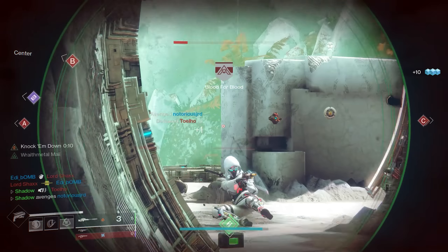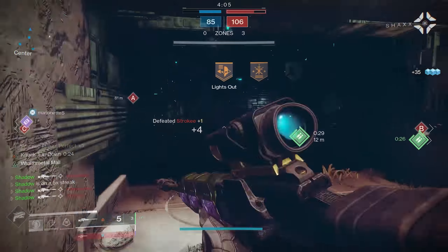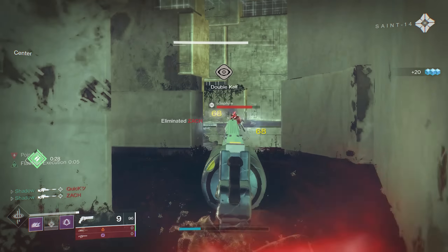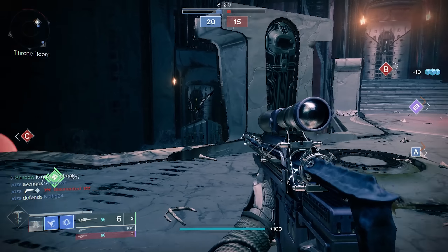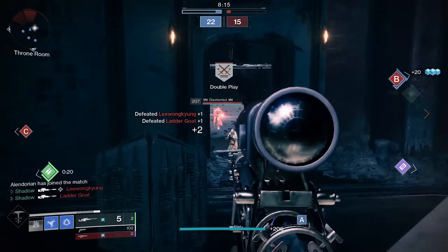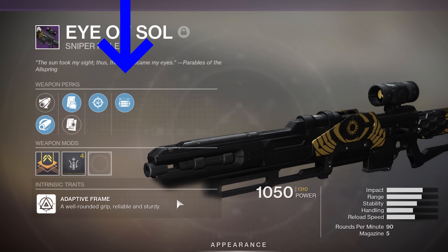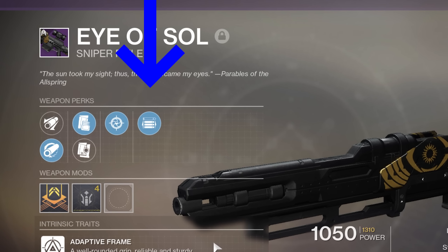Snapshot doesn't affect weapon swap speeds, but it makes you aim down sights incredibly fast and it does a far better job at that than Quickdraw ever did. Personally, I prefer Snapshot for the near instantaneous zoom in because it allows me to acquire my target that much faster. Quickdraw is a decent option as well though if you don't have a Snapshot roll. Aside from those two perks, you're going to want anything that increases the range stat on your sniper — things like a range masterwork, Hammerforged Rifling, and Accurized Rounds. In the column adjacent to your Snapshot or Quickdraw, you're going to want something like Opening Shot or Moving Target because these perks make it slightly easier for you to hit your shots.